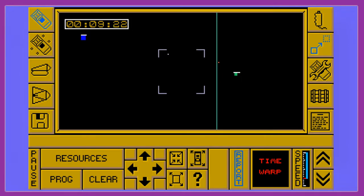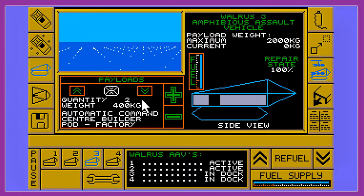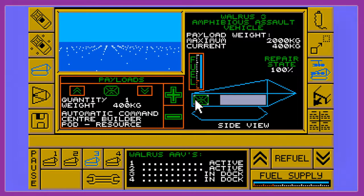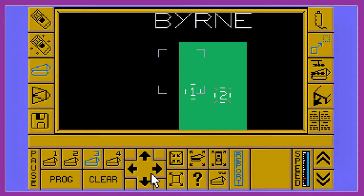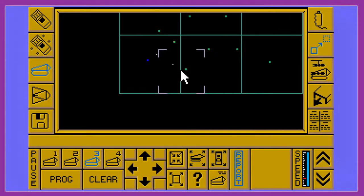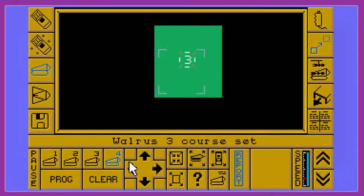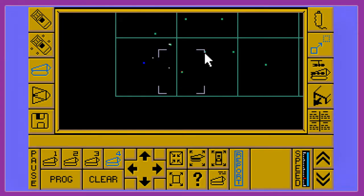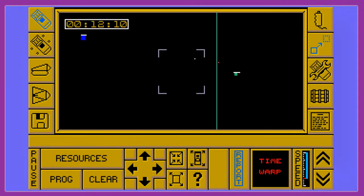I can see what a difference the time warp makes — it's 30 times faster than normal. You do not want to engage the time warp facility when the enemy carrier is nearby. Unlike the ST and Amiga versions, he will attack you and destroy you in seconds before you can even disengage it. So if you're aware of him within one grid square of your current location, don't use the time warp facility.